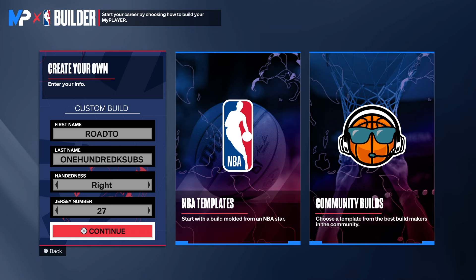We're back with another NBA 2K24 next gen build video. Today we have a special diamond 3-and-D threat build. This build is really good — you have a lot of things on it that will allow you to go out there and have some fun and be competitive. I kind of made it off the blueprint of my build, which I think is a great all-around build.